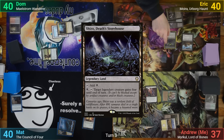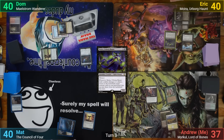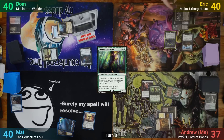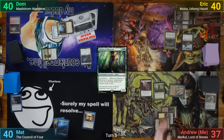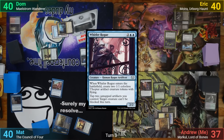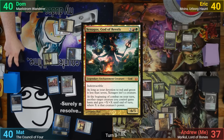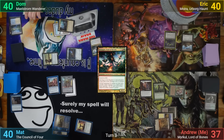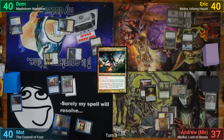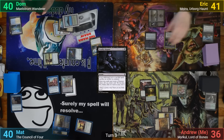Eric's got Shizo Death's Storehouse and enough mana to cast Moira, his commander. He passes when she resolves. I play a Brightclim Pathway and then tap 4 mana for Eidolon of Blossoms, drawing a card as it enters, before passing to Matt. Matt draws and plays a Deserted Beach. He's also got a 4-drop, playing Whirler Rogue and making 2 Thopters as it comes in. Dom plays a Flooded Strand, cracking it and losing 1 to find a Tropical Island. He then casts Xenagos, and passes. Entering his end step, I get to make a Treasure Token from the Smuggler's Share.